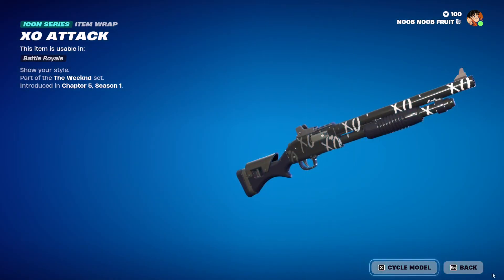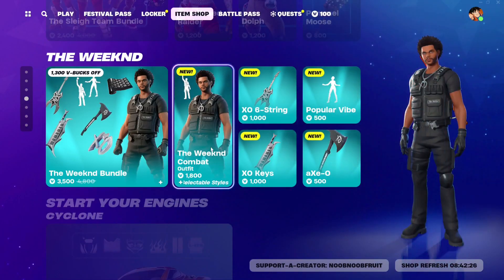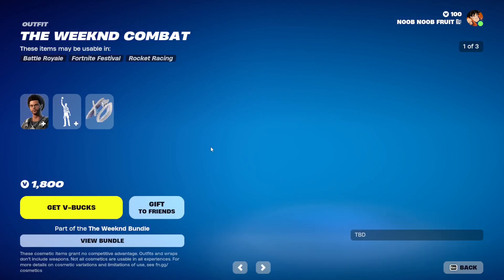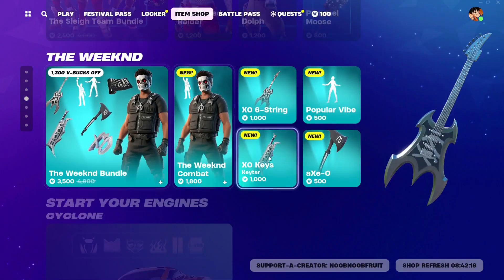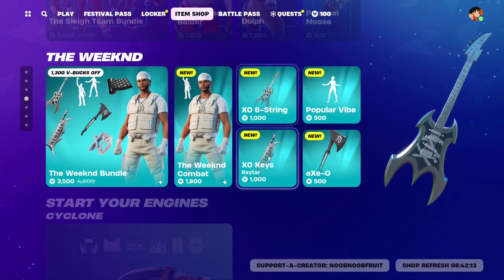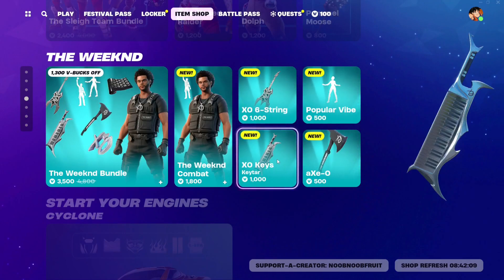That is the main bundle. You can also go for the cheaper bundle at only 1800 V-Bucks, which includes just the Weekend Combat skin, the emote, and the backbling. Or you can buy the other stuff separately. I like the fact that they put the X06 String Guitar and the XO Keys separately as individual purchases.